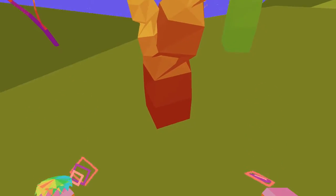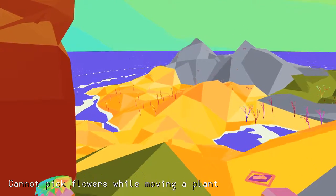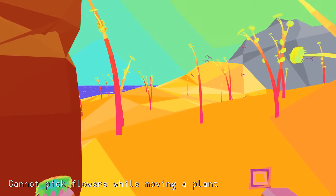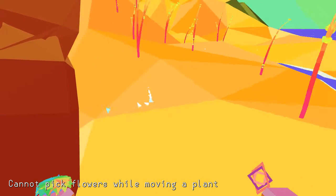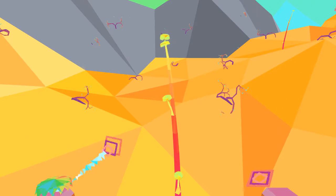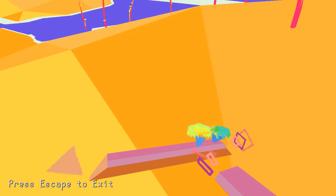I'm actually gonna take you with me, because you are by far my most prized possession that I have ever made in this game. You are coming with me. Cannot pick flowers while moving a plant — that's okay. I'm gonna bring you over here to this beach, because we have more of these kinds of peanut butter cup flowers. I'm just going to refer to them as that from now on. I'll just place you right down here. We're gonna go and experiment with some stuff. Pick a flower — any flower will do, really — but we're gonna choose this one. We're gonna see what this makes.